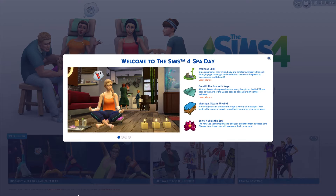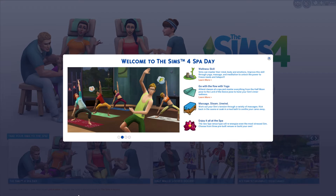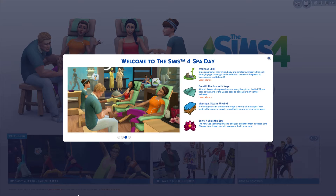I haven't touched anything. I downloaded the game, entered, and this is what I see currently, and I will read this to you. I know that you can read it from the screen, but I want to read it for myself. Welcome to The Sims 4 Spa Day. Wellness skill: Sims can master their mind, body, and emotions. Improve the skill through yoga, massage, and meditation to unlock the power to freeze needs and teleport.